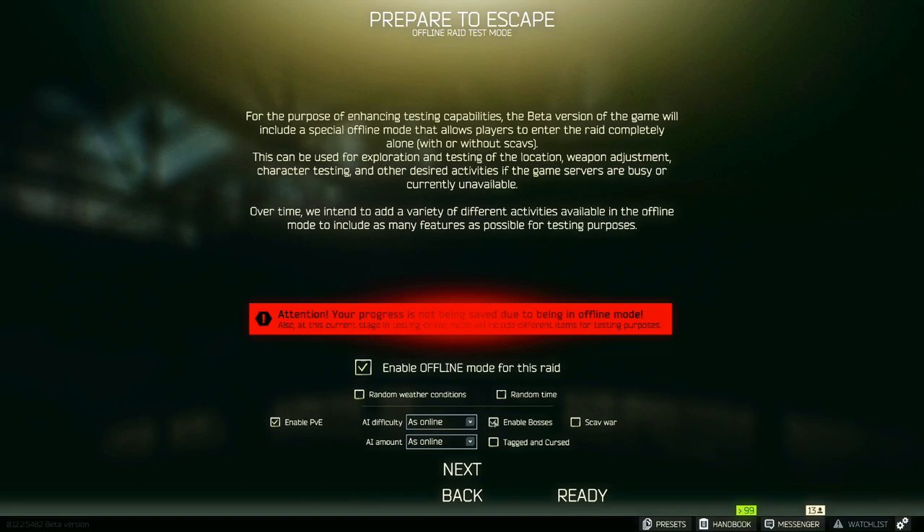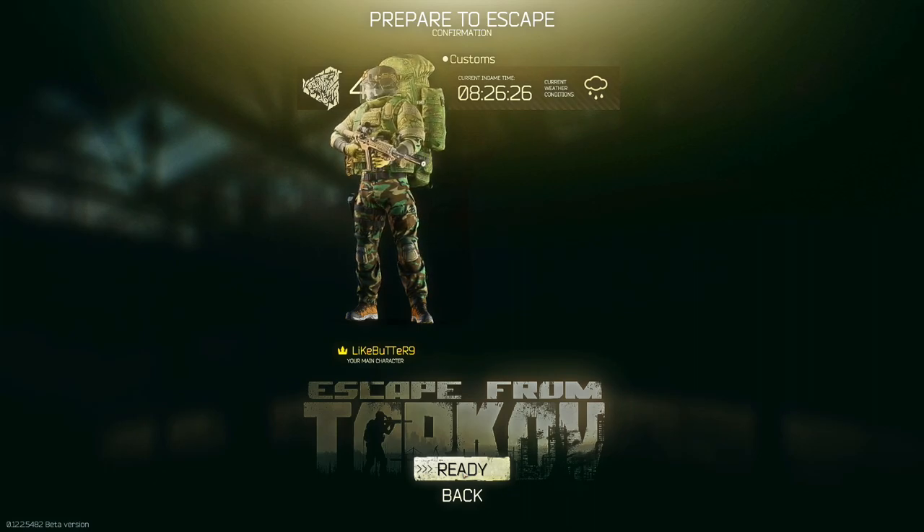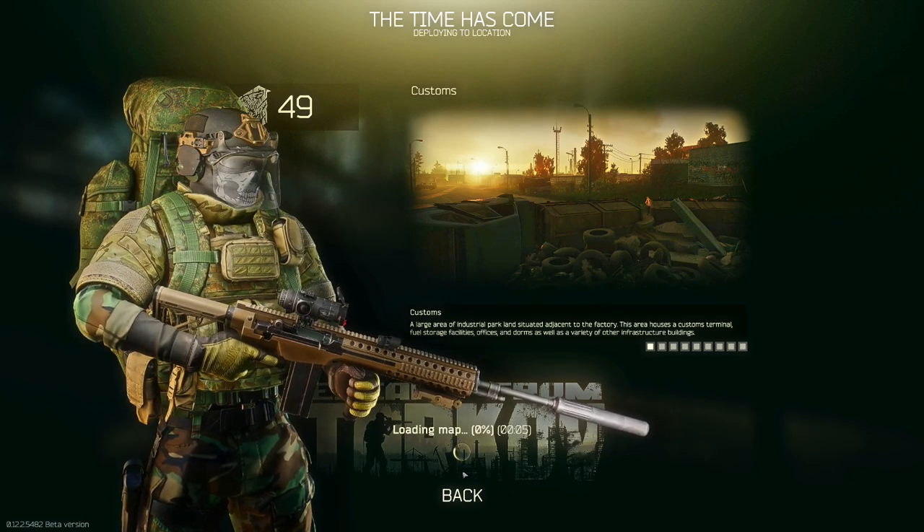I still do this to this day even after a thousand plus hours — I enable bosses so I can see where scav bosses spawn. If you enable bosses it will spawn the boss every time, not just the 33% it usually is. Then you're basically going to play a raid by yourself with no other players. You will be able to learn the extractions, learn where loot spawns, and learn certain pathways where scavs spawn and move around. This is probably the most helpful thing I wish I knew when I first started playing Tarkov.